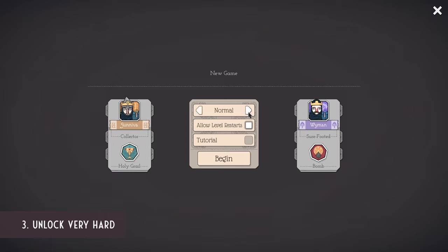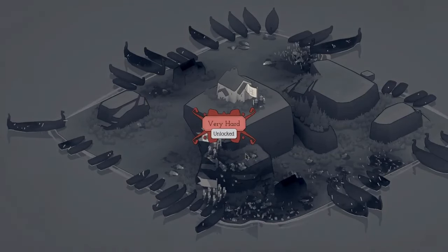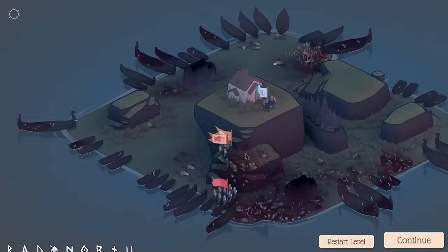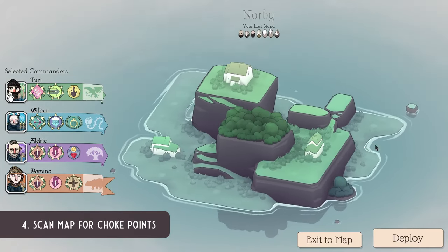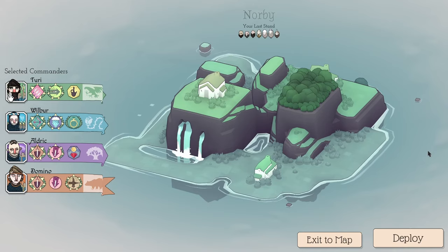A question I get asked all the time: how do you play on the very hard difficulty? It doesn't appear when you first play Bad North. The answer is you have to complete the game on hard to unlock very hard. Before every round, scan the map for choke points or sneaky passages — once the fighting starts you won't have time to do this.